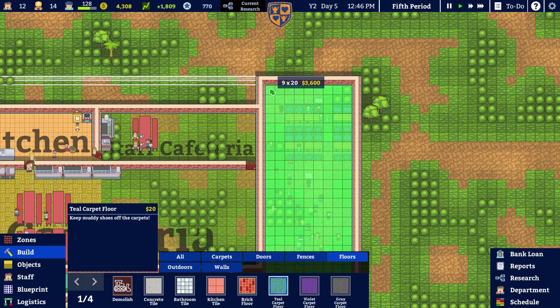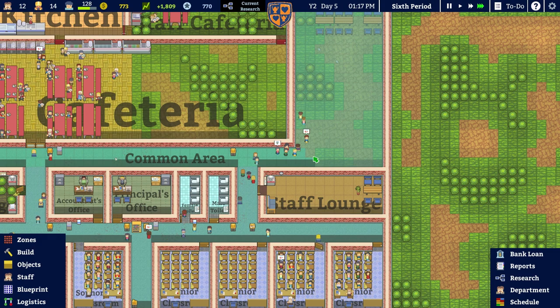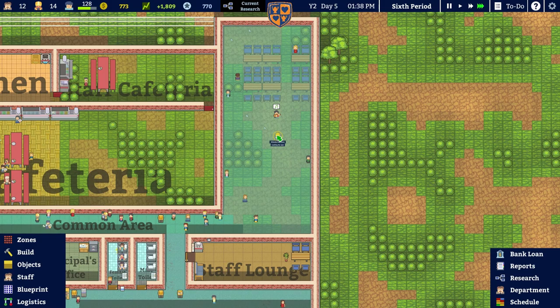We've got 4,308 monies — how much would the flooring cost? 3,600. Go for it — just get that done, builder folks. Go and put carpet all the way through here and make it all lovely and nice, because they're still trudging around on grass and shrubs and grot and it's all not very nice.